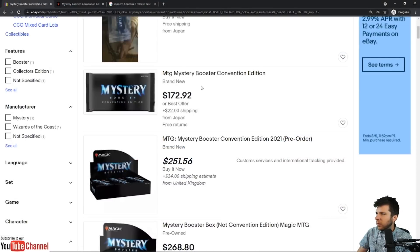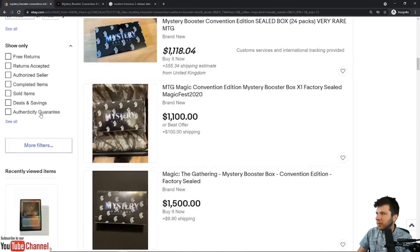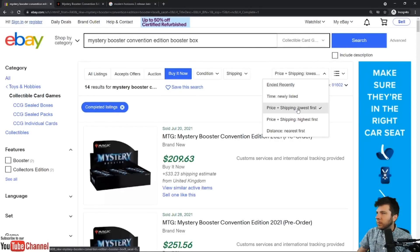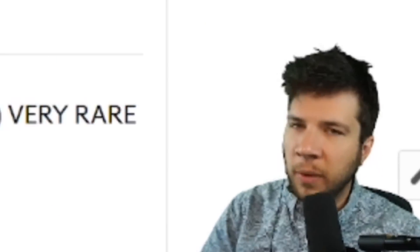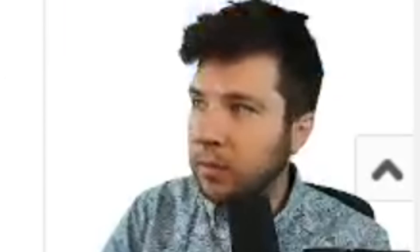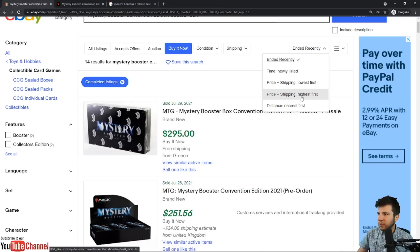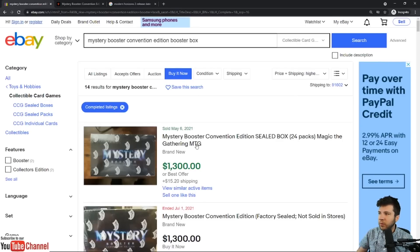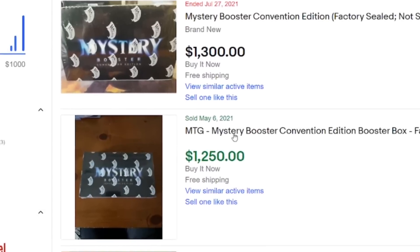Looking at Convention Edition Booster Box pre-orders on eBay completed items — there are already pre-sales. Someone bought for $799 on July 16th, another for $849. These people are likely about to take a bath. I do not expect to pay these prices. Looking at the highest sold, we see one for $1,300 or Best Offer on May 6th, and another for $1,250 Buy It Now on May 6th. Do not FOMO out over this product — expect a significant price adjustment.